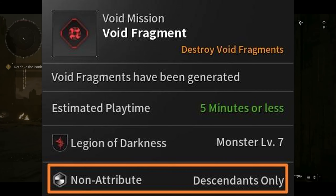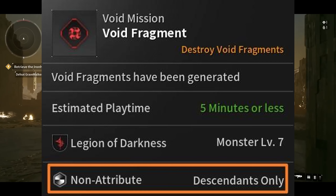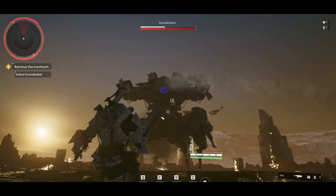This is the void mission — you do need a void fragment destroyed by void fragments. The playtime for this is about five minutes or less, so you can complete it semi-quick. You also have the Legion of Darkness, a monster at level seven, which is guessing a boss for this mission.